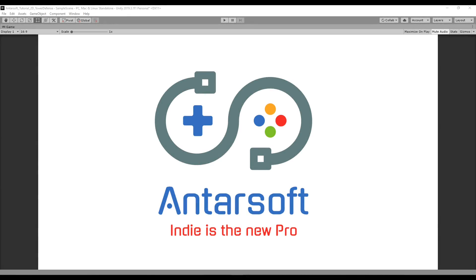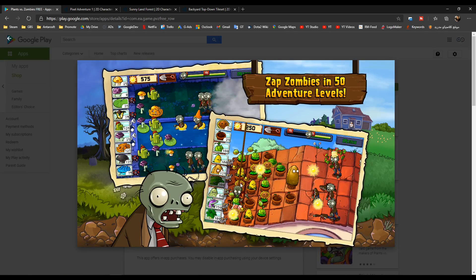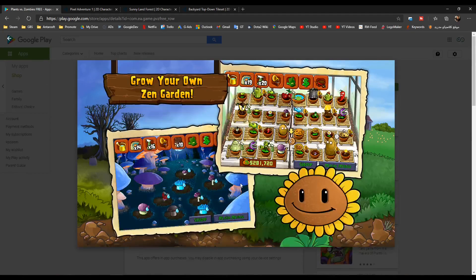Hello everybody and welcome to a new series. In this series we are going to focus on learning how to build a tower defense game, similar to a lot of games — one in particular is Plants vs Zombies. I'm sure you guys have heard of it, played it — it's an amazing game. I've got a lot of requests from people asking me to build tower defense games and teach them how to do it. So what's better than mimicking this legendary game?